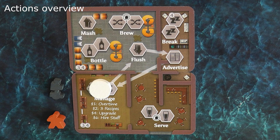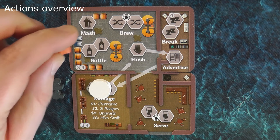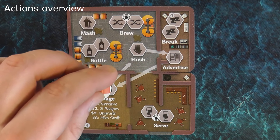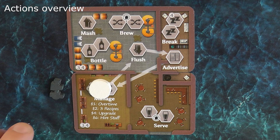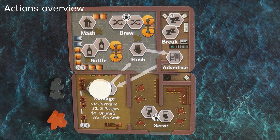At its heart, Microbrew is a worker placement game. During the work phase, players take turns sending their meeples to various different actions on the board in order to best accomplish their goals. These actions will be explained in detail, but while we have the action board here, I'll go through what they do briefly.